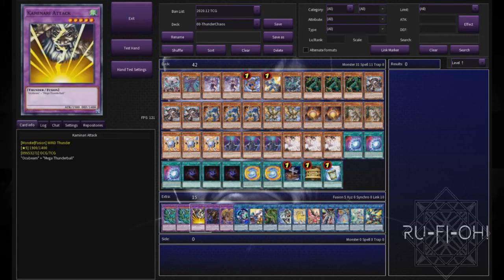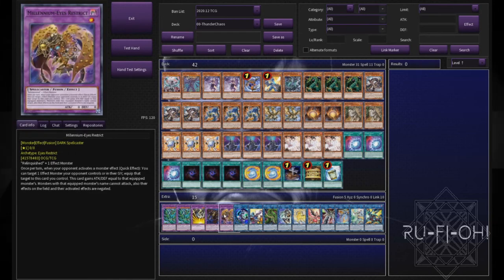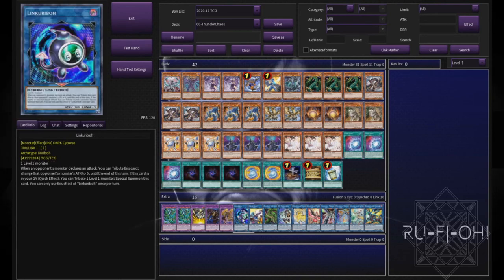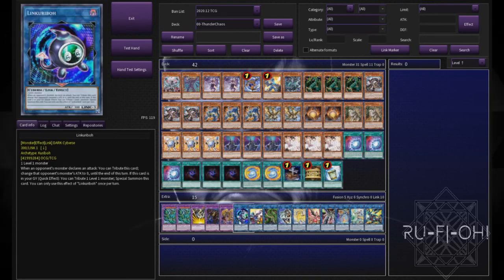A single copy of Kamenari Attack — just a really good Instant Fusion target, and one is more than enough for obvious reasons. Thousand Eyes Restrict and Millennium Eyes Restrict are also Instant Fusion targets, depending on whether you go first or second — both are really good options. A single copy of Link Kariba, which we can use to link off those monsters or link off the tokens we get off Solar, amongst other things.